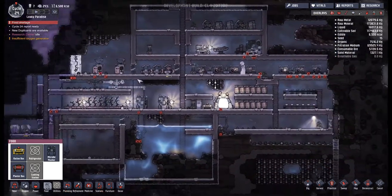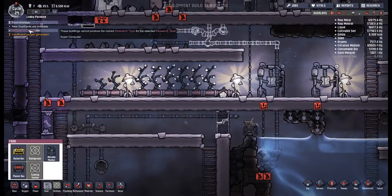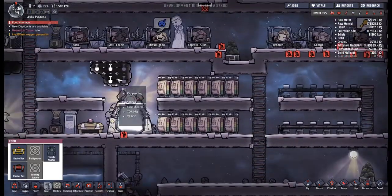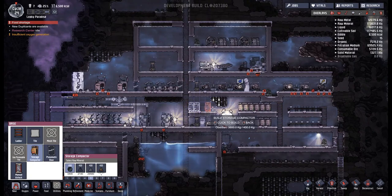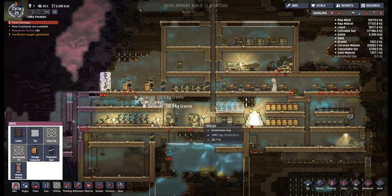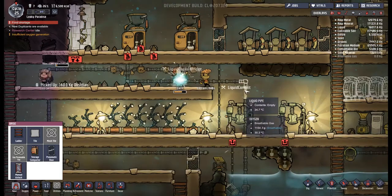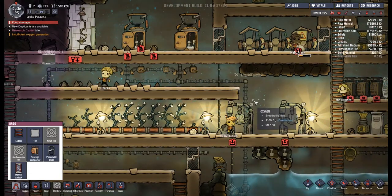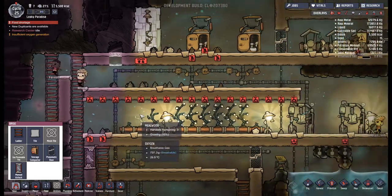End of cycle 24. We're getting very close to having the toilets all plumbed in. There is a food shortage, which is crazy because look — this food is ready to go. The research center is idle because we're only doing the novice stuff — that's pretty cool. Let's click back up to full speed. There's still more stuff that needs to be picked up, so I think I'm going to put some more storage compactors down. These are super low priority — there we go. That should now bring everything else into line.